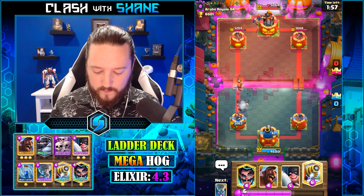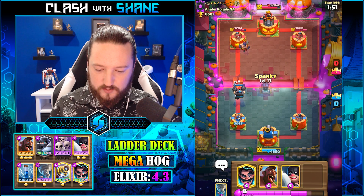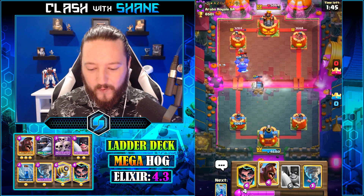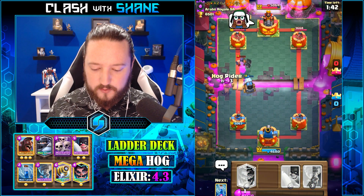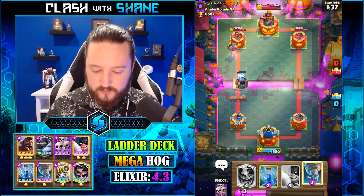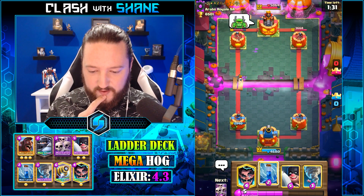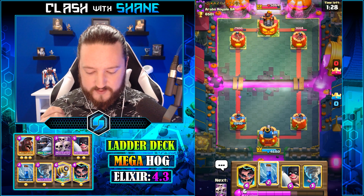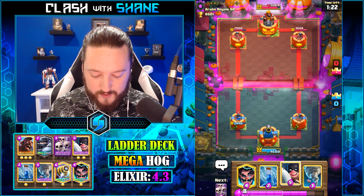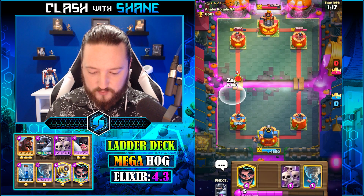There's Executioner. If it is indeed the Rocket, we shall see it... Oh, it's Lightning Spell! That makes my life so much easier, dude. I'm so happy right now. If I was more predictive with my Zap, we could have gotten the King Tower activation there. But Lightning Spell makes this battle so much simpler for us - way, way better. I was scared it was going to be a Rocket, but indeed it's not.